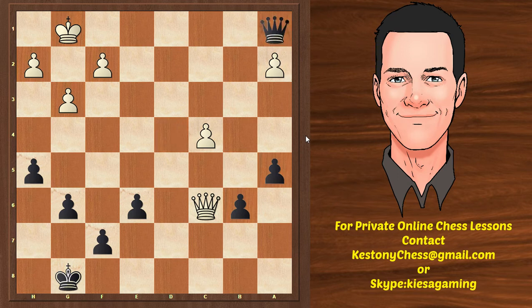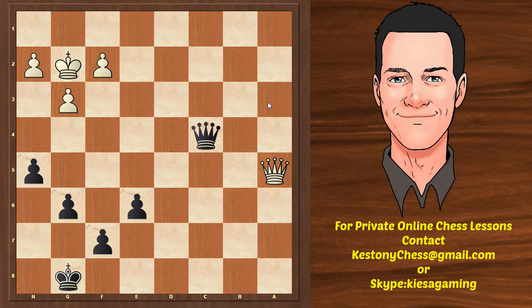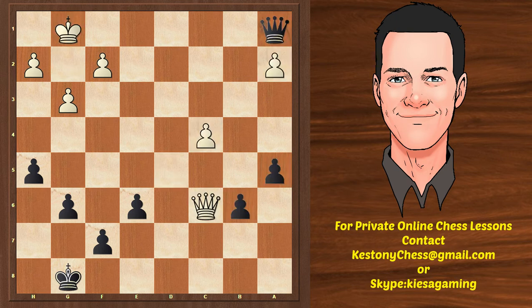Queen a1 is very forcing — we give a check and threaten to take the pawn. King g2 is the only move, then takes, takes, queen takes c4, takes on a5, queen d5 — exchanging queens. I always tell my students: look for forcing moves in every calculation — checks, captures, and threats. Threats are probably the hardest to see. But with the help of this forcing calculation, we exchange the queens and get to an easily winning endgame. Being up a pawn in a king and pawn endgame means a completely winning position.